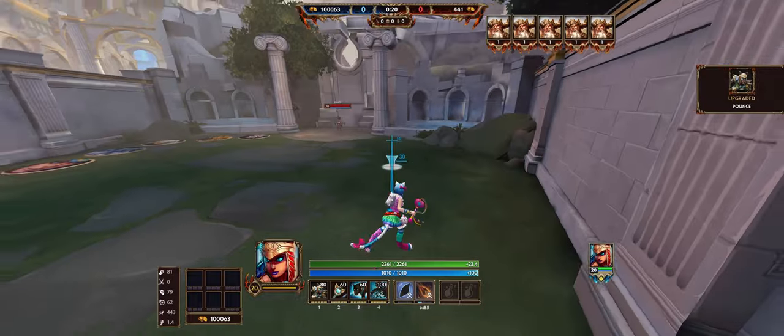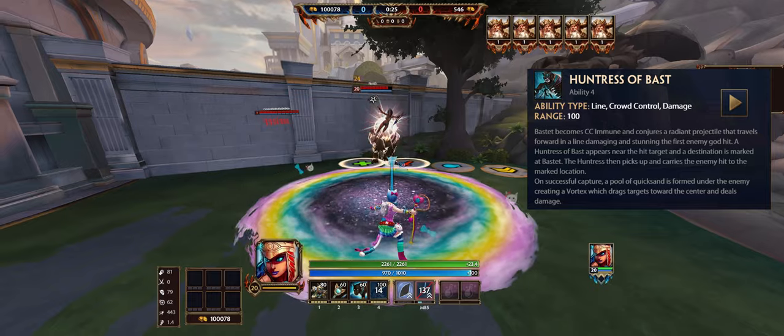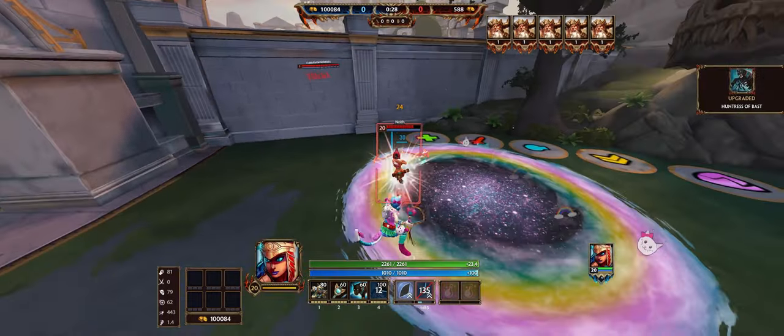But that's not the only god that can do this. Featherstep's ultimate ability also could abuse this tech, simply by firing it off and then blinking before the projectile hits an enemy.